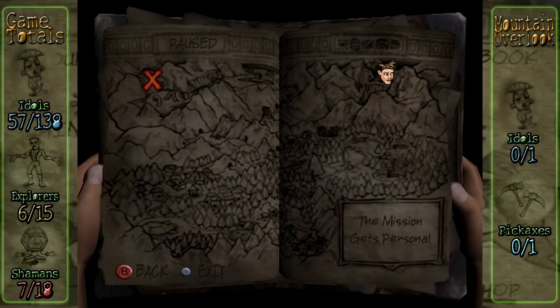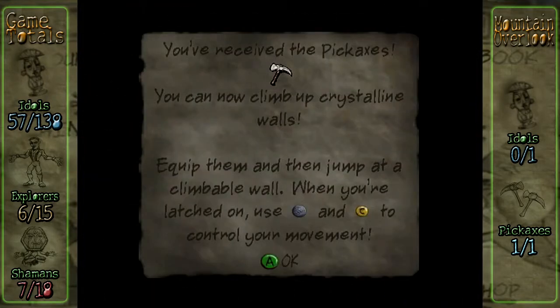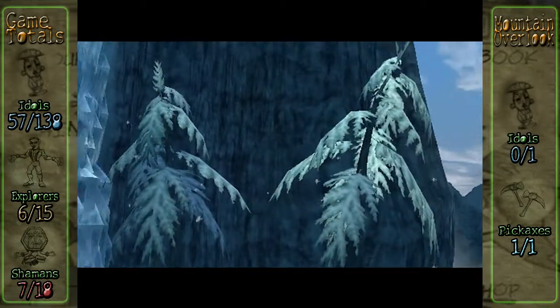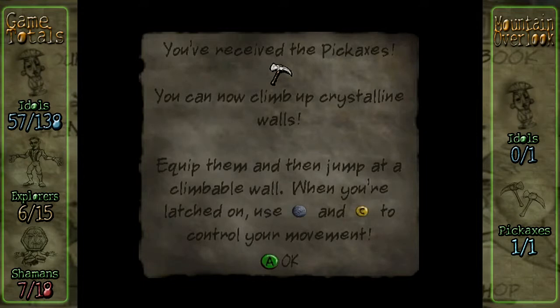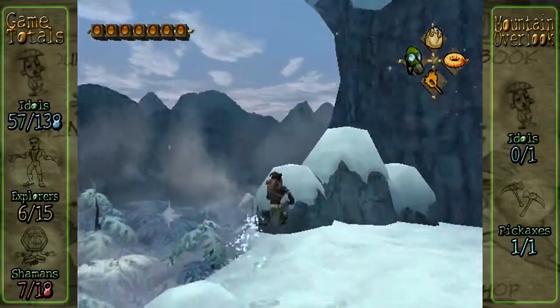I'd promised to help her find her father, so I headed off to explore the snowy mountains. The mission gets personal. I'm pretty sure there was a single frame there of someone floating in the air — it looked like Harry or something. I'm gonna slow that down. You received the pickaxes. You can now climb up crystalline walls. Equip them and then jump at a climbable wall. When you're latched on, use the control stick and C-stick to control your movement. Need of game unlocked: Pickaxe Race! I remember that being kind of hard.